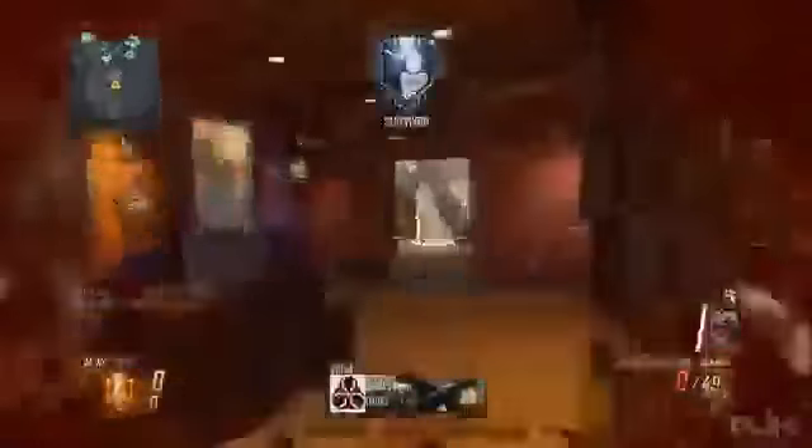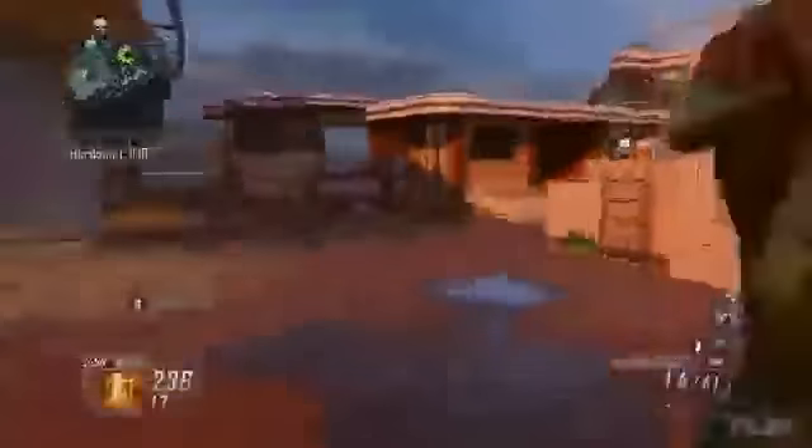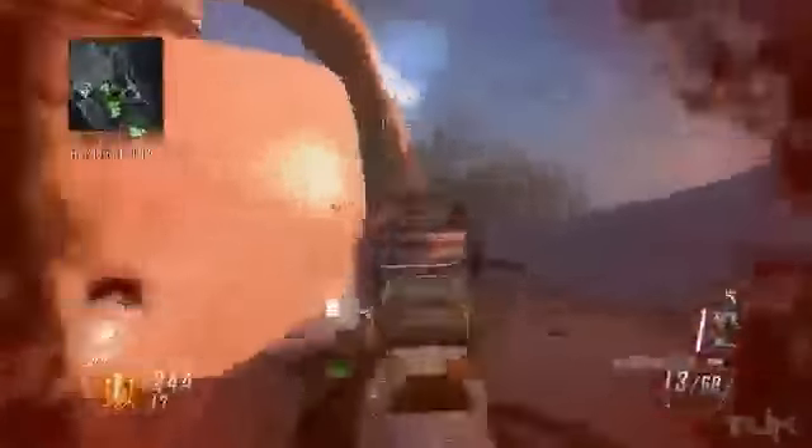Once you finish the one-shot kill challenge, just spray like a madman and really take advantage of its semi-auto abilities, because when you're not having to get one-shot kills it's actually a pretty good weapon. Now the KSG — this is definitely my favorite shotgun. A lot of people like to call it overpowered, but the fact is you get one shot, and if you miss that shot you're probably gonna get killed. But the accuracy on this thing is ridiculous — if you aim at a wall and keep shooting, each slug will hit the exact same spot.